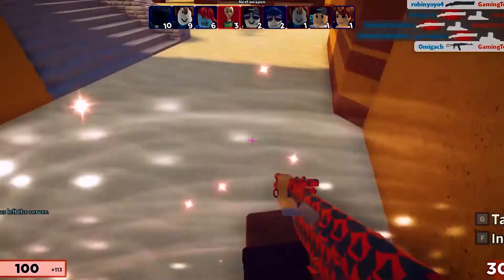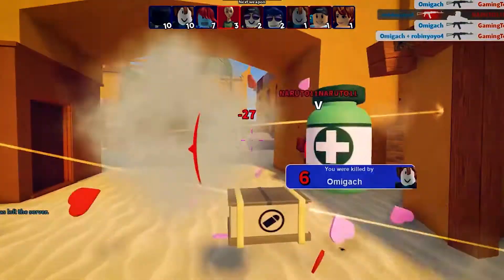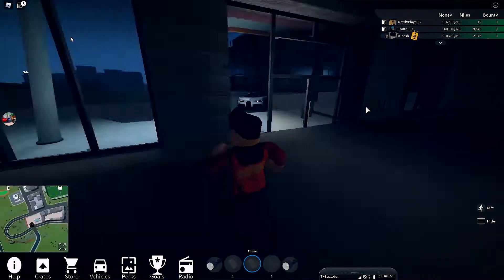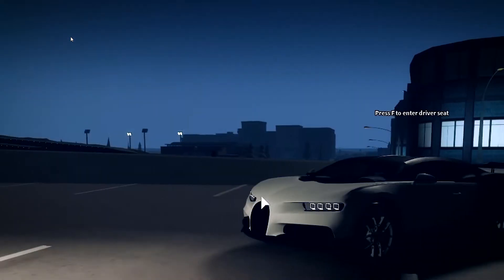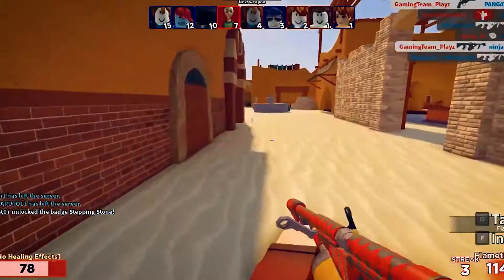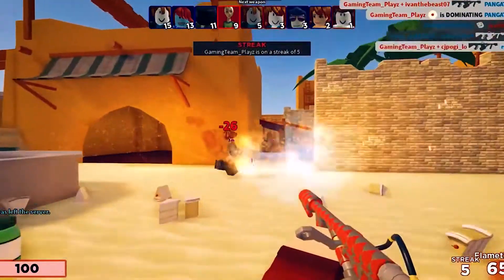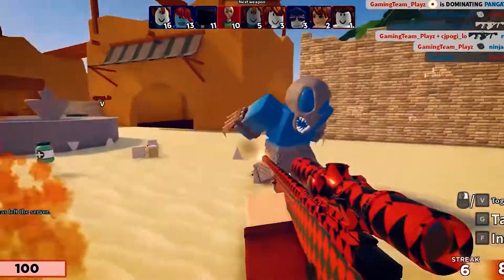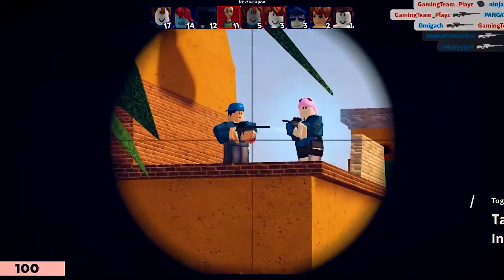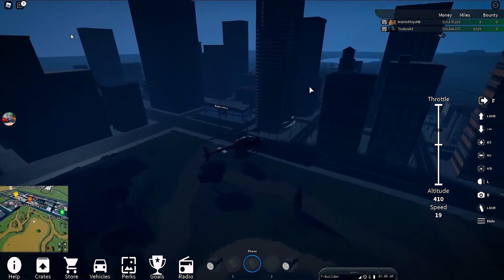Each and every car feels different — they all feel like they're just meant to feel in real life. You can own as many cars as you want and switch between them at any time in the open world. There are also lots of races scattered around the world of Vehicle Simulator, and they are a whole bunch of fun with great rewards if you win. There are also huge crazy jumps in the world to try, and the map is nice and big with so much detail. Oh, and you can fly planes too.